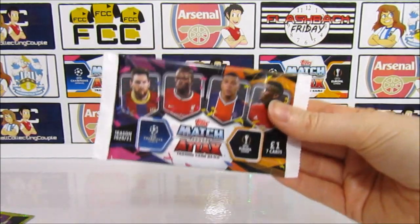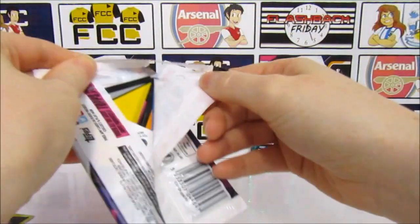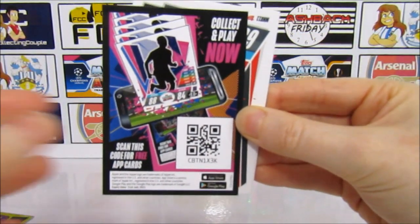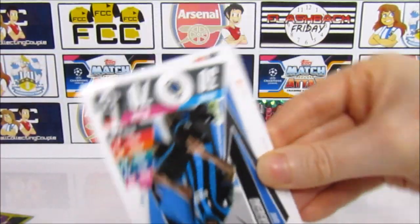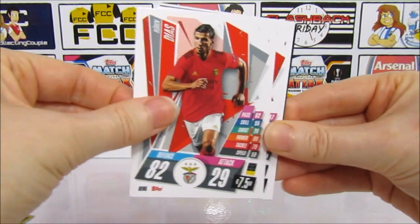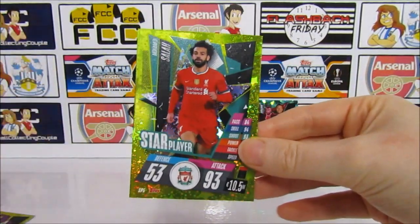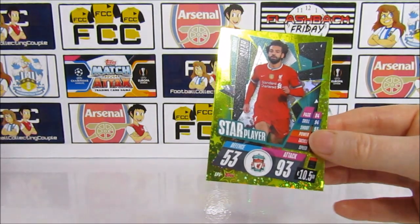The highlight so far is the Hat Trick Hero. Can we get a 100 Club in this last pack? Probably not — let's be realistic. Especially when you've got Tottenham at the back. I think we've had all of the packet inserts other than the 100 Club. We have a Pogba as our first base card here, then an Elder World, and another Star Player — Salah this time. Some pretty awesome Star Players there.